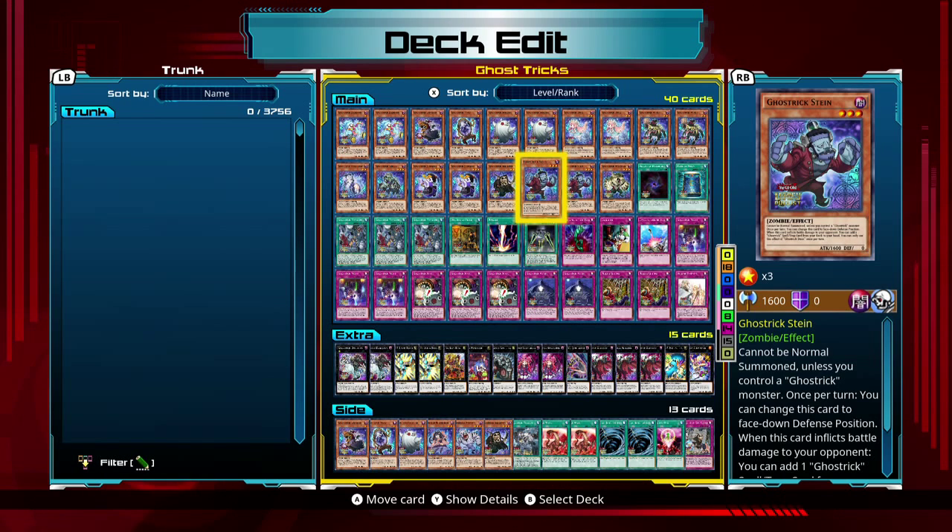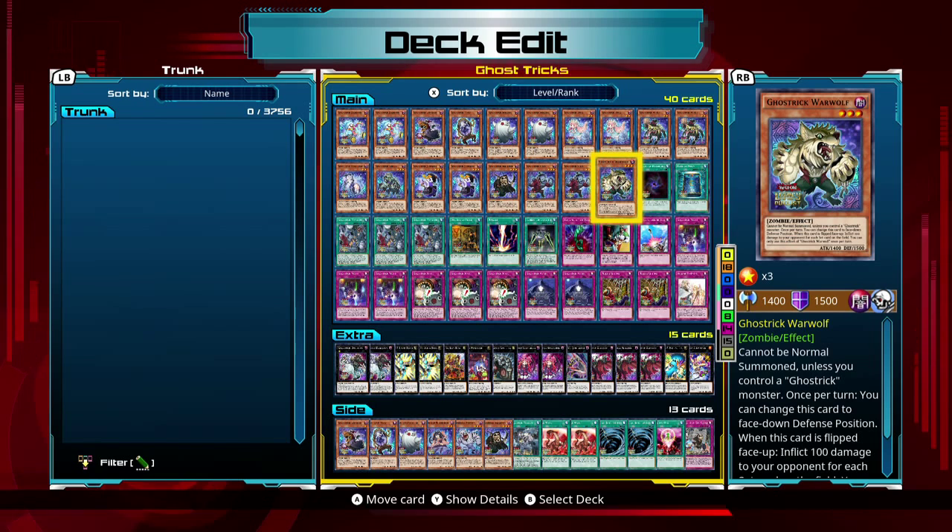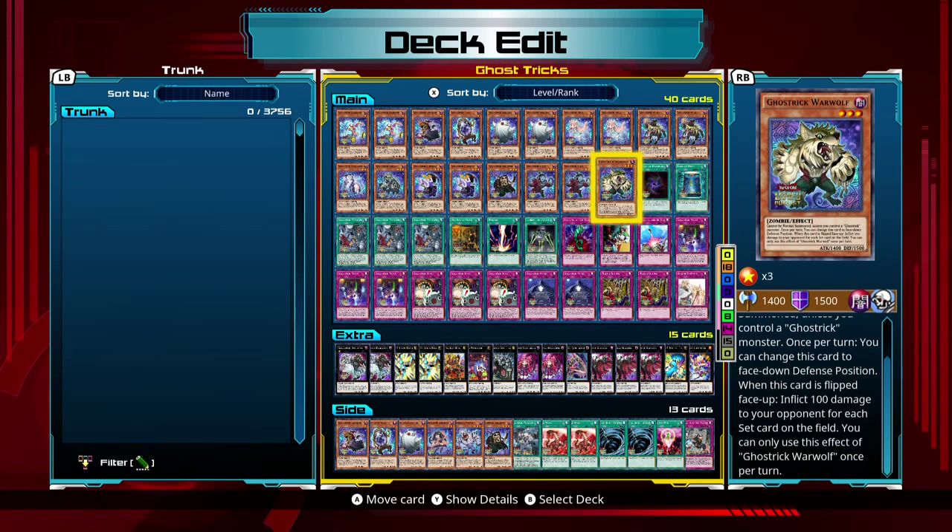Ghost Trick Stein is one of the other very useful level 3 Ghost Trick monsters. Basically if he deals battle damage to your opponent's life points, you can add a Ghost Trick spell or trap card to your hand from your deck. Very good because it lets you set up a defense next turn so your opponent can't destroy your monsters. Ghost Trick Werewolf — when this card is face-up, it deals 100 damage for each set card on the field. So in total you can actually do around 1900 damage per turn. It's a good burn card if all the cards are set.